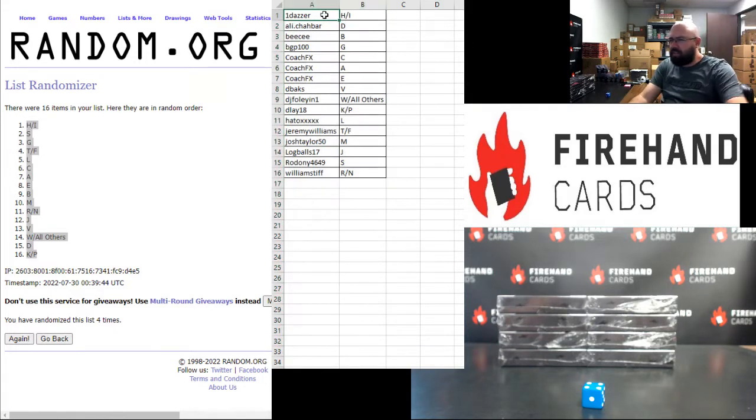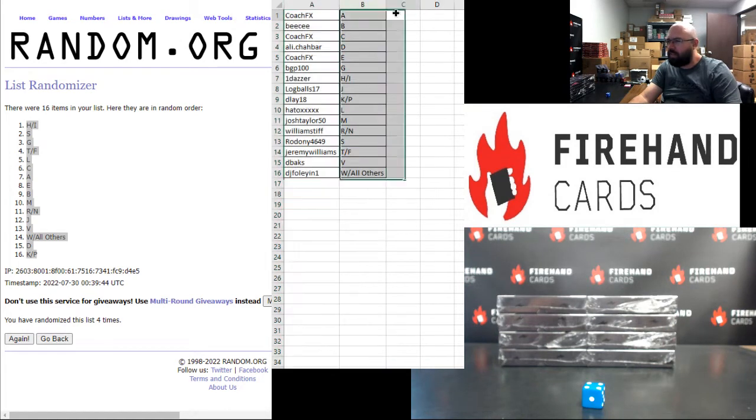All right, guys, here are your letters. Good luck. One Dazzar: H and I. Ali: D. BC: B. BGP: G. Coach FX: C, A, and E. D-backs: V. DJ Foley: W and all others. Delay: K and P. Haydo: L. Jeremy Williams: T and F. Josh Taylor: M. Log Balls: J. Radoni: S. Williamstiff: R and N. All right, those are your letters. Good luck to you guys.